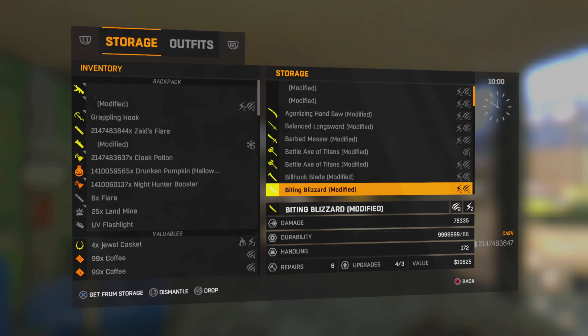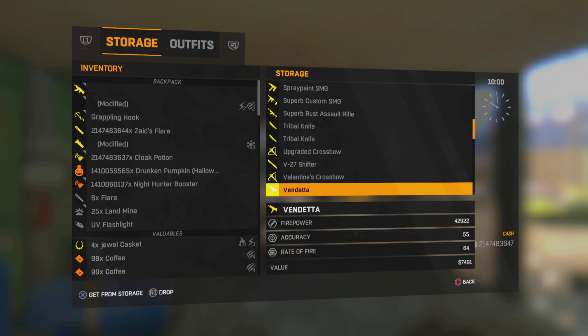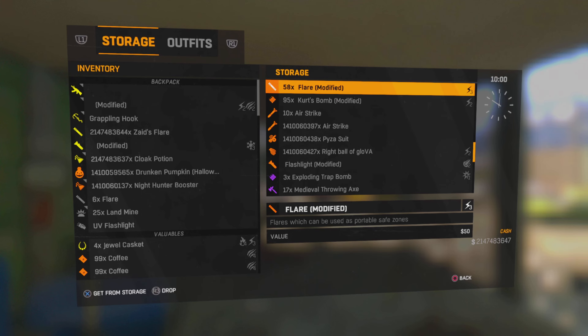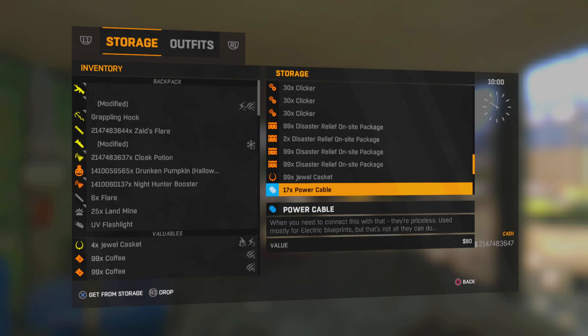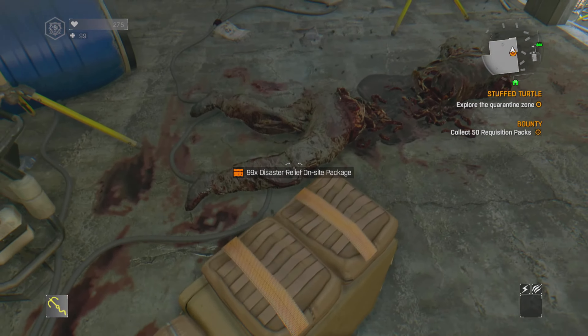Now you're going to go to your storage and drop the 99 disaster relief on-site packages. I'm just going to find them. Here we are — I'm going to drop all 99 of them. Drop them all, back out, then pick them up again.